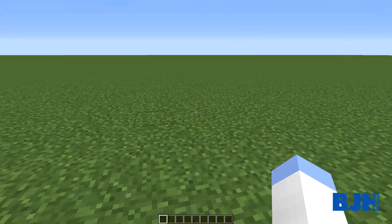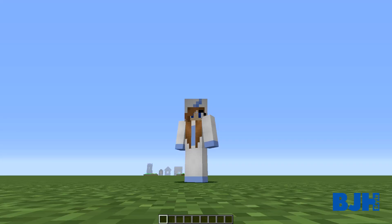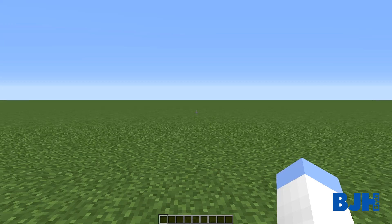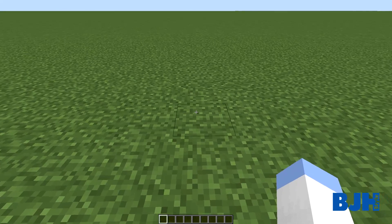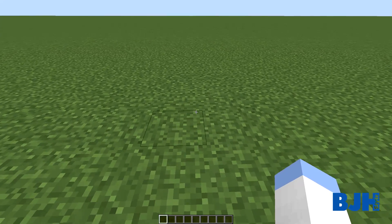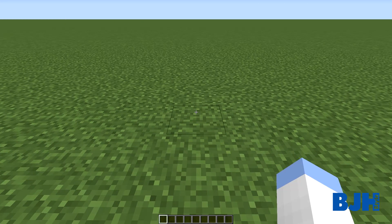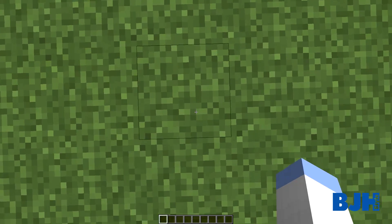We'll be building it over here. I just noticed I'm still logged in as my girlfriend — you can see her skin, it's like a unicorn. You can see the unicorn horn, the blue thing on top of her head. So we will be building an amusement park, and you can always leave comments on things you want to see or change, and I will definitely read and use them.